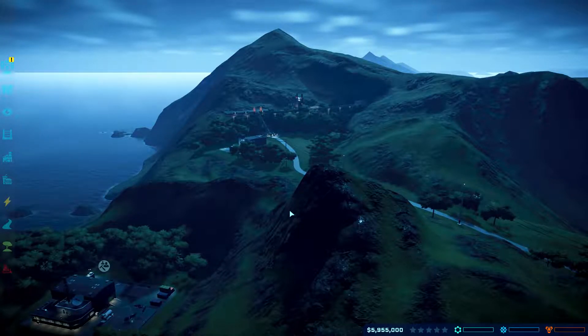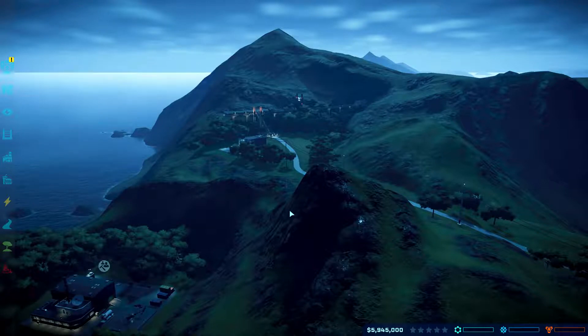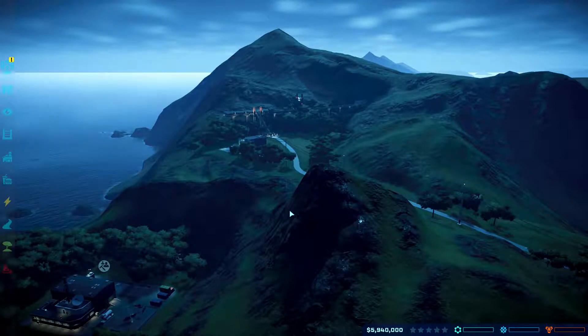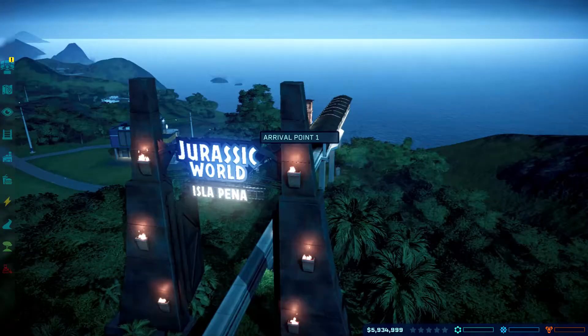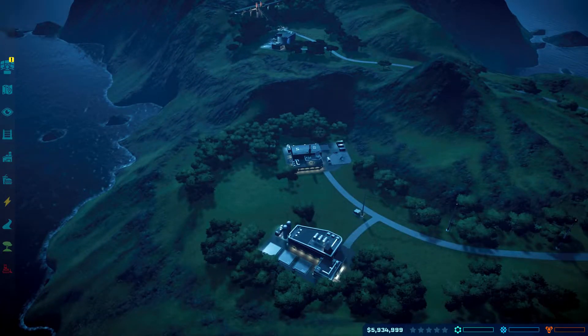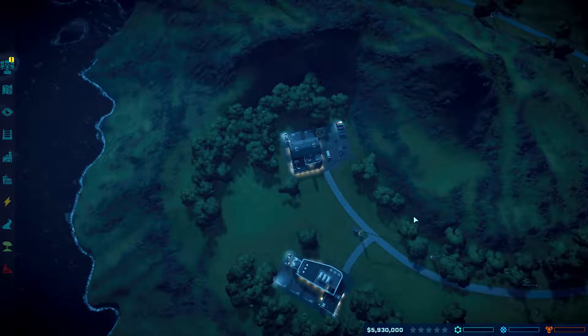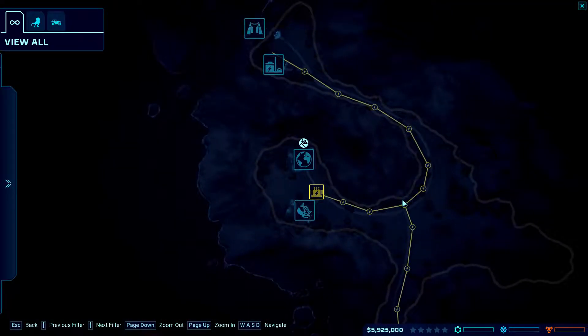Okay, so first of all, I absolutely love the atmosphere of this island, because as you know, each and every island is set at a different time of day. We have islands set in the middle of the day, some in the morning, and this one is more towards the evening. It's a sunset setting and I absolutely love it — it's amazing. But according to the map, this is the smallest and most compact island out of the bunch. Let's see how much area we have.